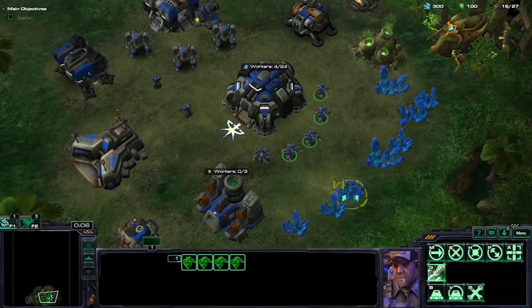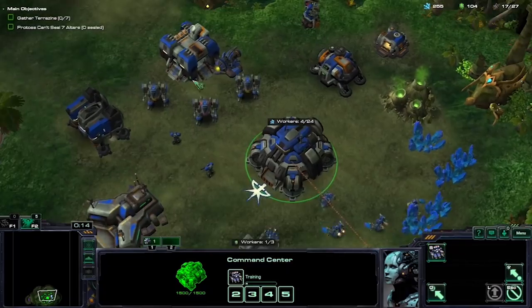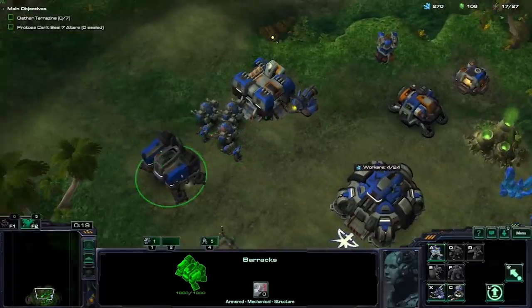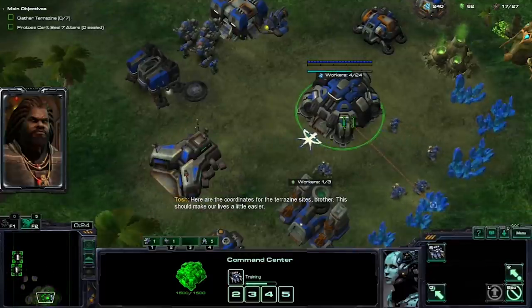The next mission revolves around stealing Terrazine from the Protoss — more drugs. The unit I get is the Goliath, which for once was actually in the original games. And it's a good fit, since the map is filled with Scouts and Void Rays, meaning I need good anti-air to win.